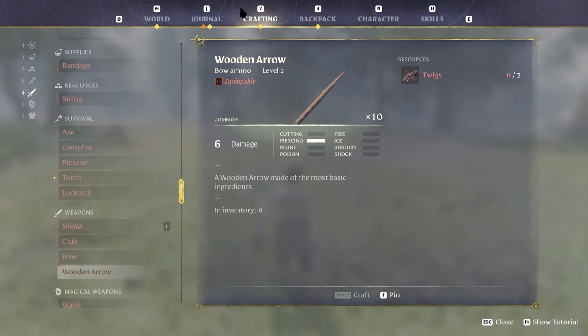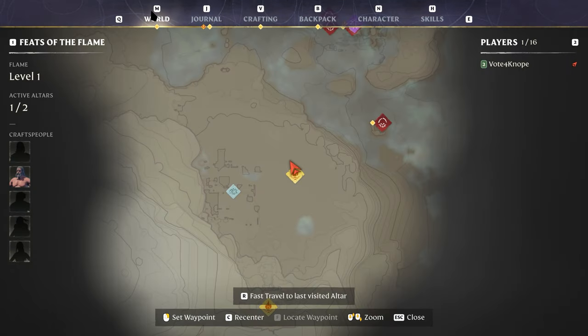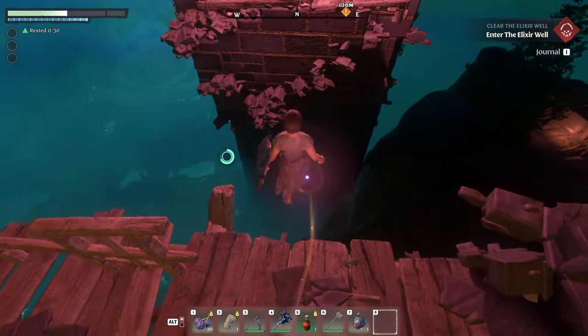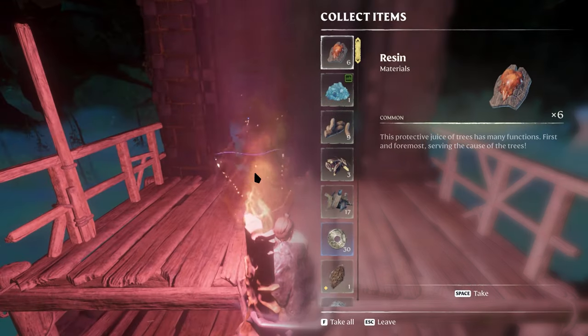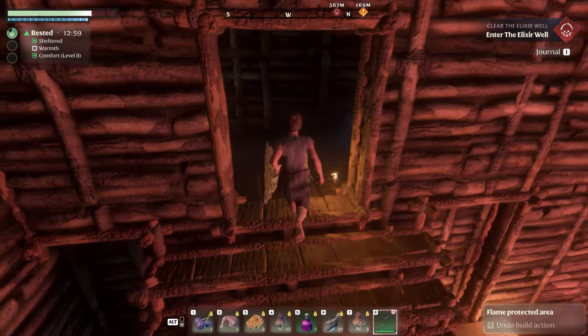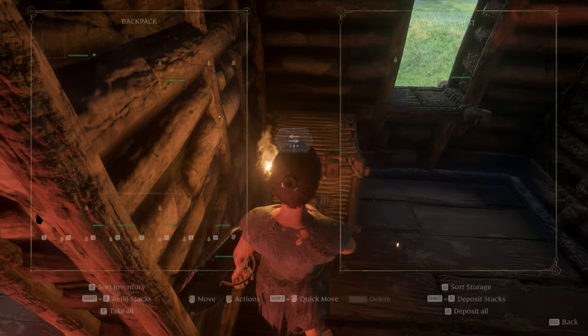When you die, there is a marker on your map that shows you where you died. If you revisit that marker, you can get your resources back. For the most part, the tombstones seem to disappear after some time, but I have one that is located at the elixir well and it's been there for a couple of sessions — I'm not sure if that one is staying there because it's in a quest location and the others disappeared because they weren't.